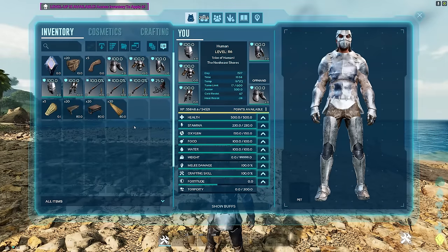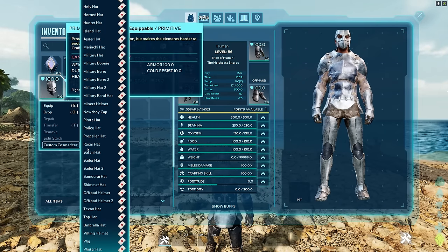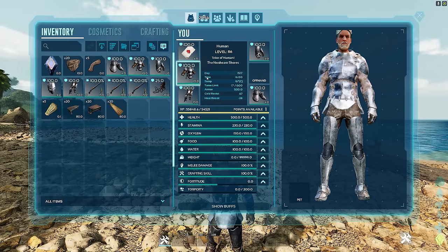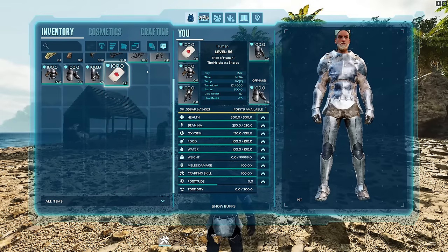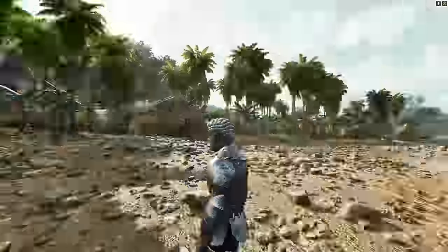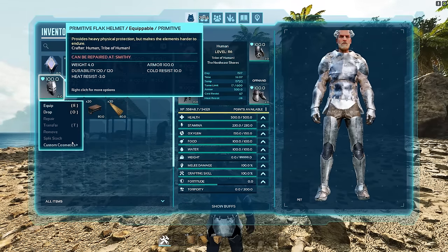Ark just also added a heap of new helmet skins that we can add — so a racer hat, and a wig as well. Each piece of armor has separate cosmetics for them.